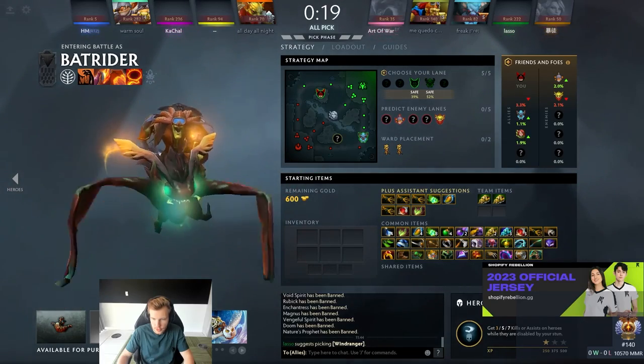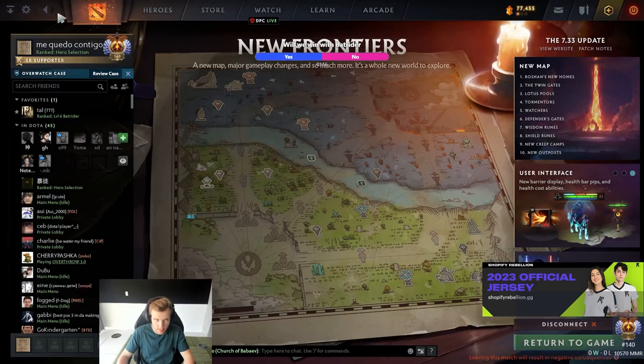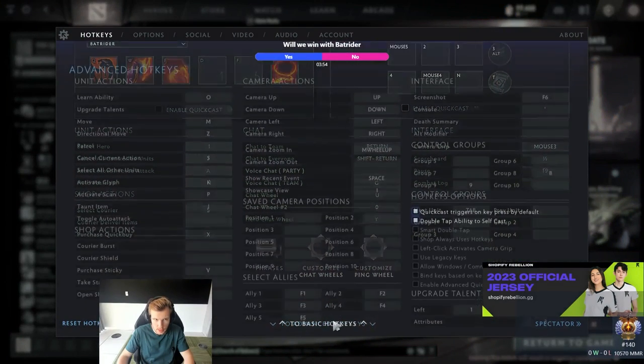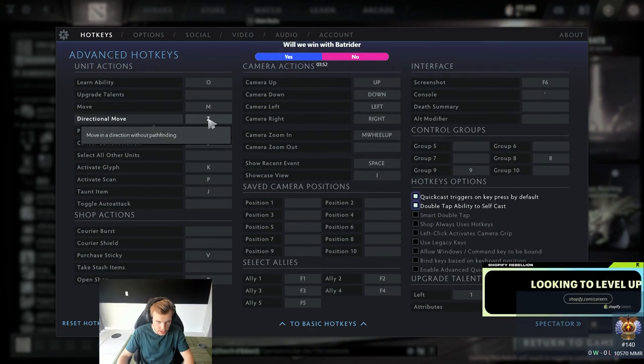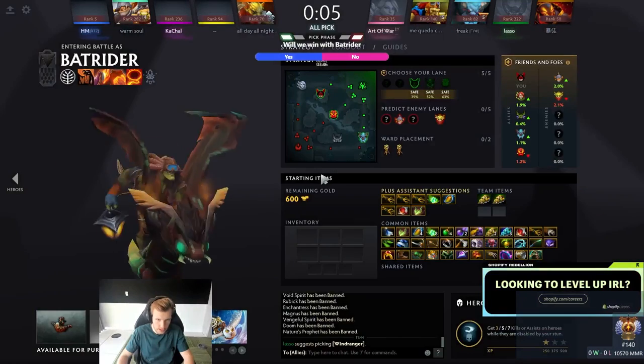I'm going to teach you how to make your hero turn around without moving. Do you see this hotkey? Directional move. You make a hotkey for this, and then you hold that key, and then you just spin. It's easy, I'll show you.